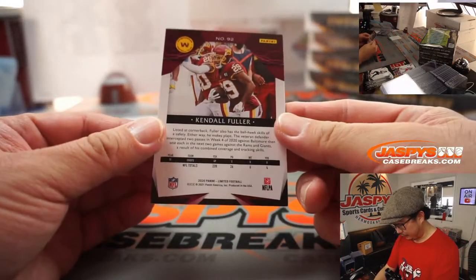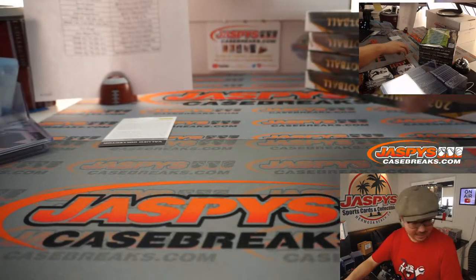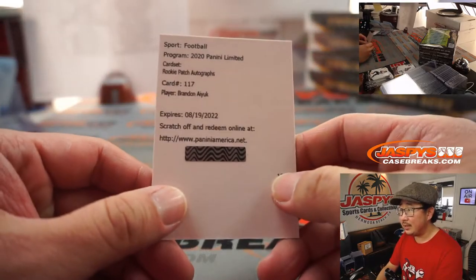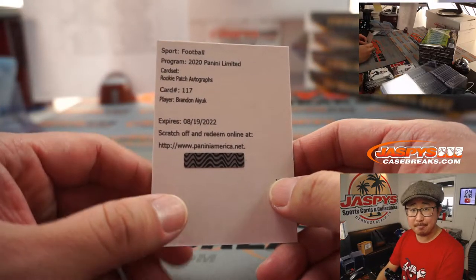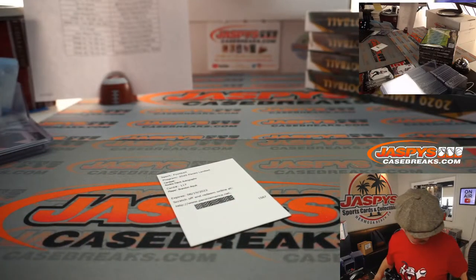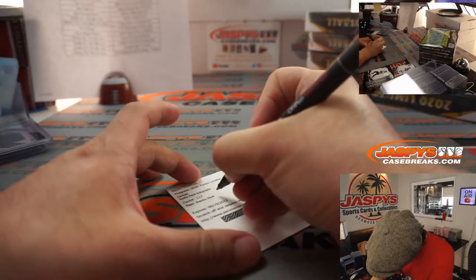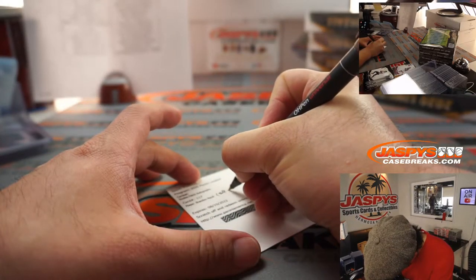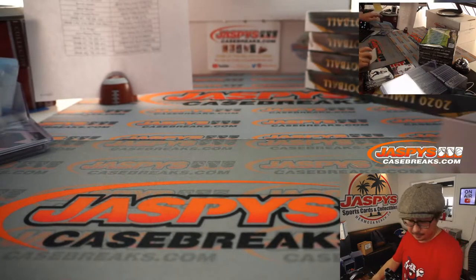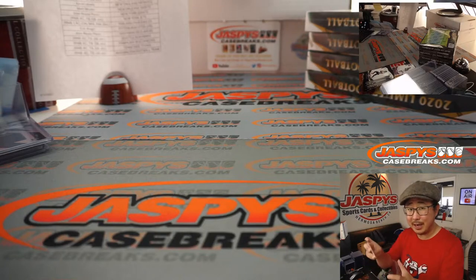There's Kendall Fuller once again for Washington Football Team — number nine, that's going to be for William. The Redemption is going to be Brandon Aiyuk RPA — nice one for San Francisco. Jose with the Niners. A pre-top loader too.